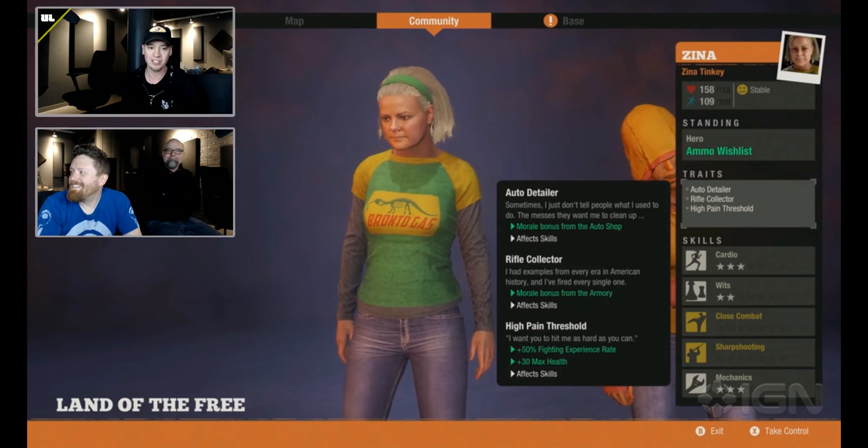Every single character in State of Decay 2 is a real person. They are all people that we have invited into the office and scanned. It's rare that we find a process that is both faster and better — usually you get one or the other. This generates heads at least twice as fast as doing them by hand and gives us actually more variation than we would normally get doing them by hand.